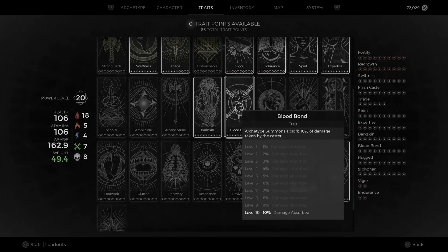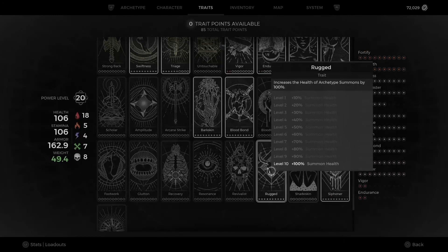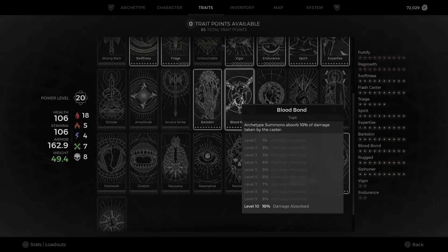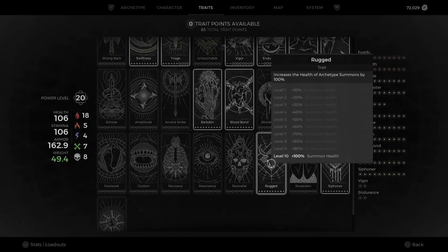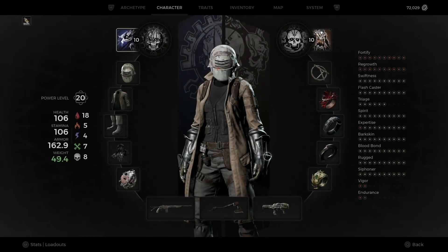Blood Bond is key: archetype summons absorb your damage. You want this — it's how you stay alive in Apocalypse. Hand in hand with Bark Skin to reduce the damage you take. On top of that you've got Rugged, which increases the health of your summons so they essentially won't take as much damage. And Siphoner to grant lifesteal, so while all this damage is happening, you're gaining lifesteal. Make sure you've got Blood Bond and Rugged on there.